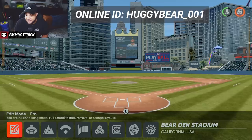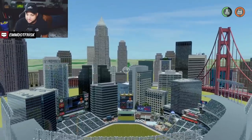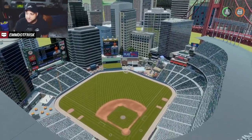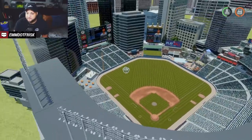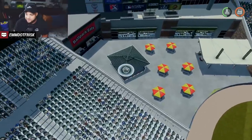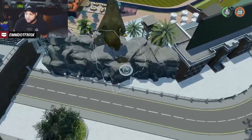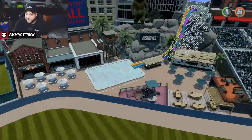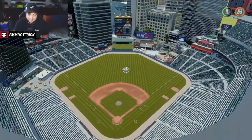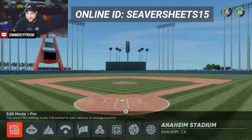At number six is Bear Den Stadium by Huggy. He's quickly risen the ranks to being one of the best stadium creators, making stadiums for different YouTubers and streamers. He put a lot of attention to detail — a pretty good concourse, buildings used to make it feel sandwiched in, a bear statue on a rock, a pool, and a little plaza area. It's a nice 32,000-seat stadium — good for Double-A or Triple-A. Be sure to check out Bear Den by Huggy.